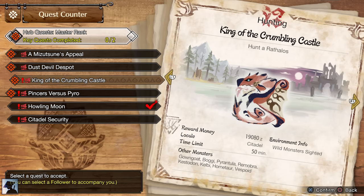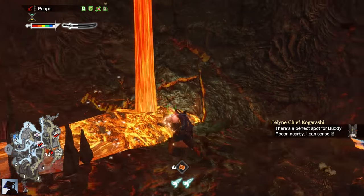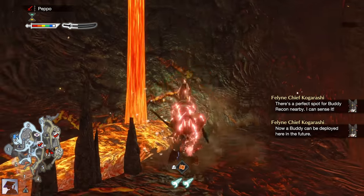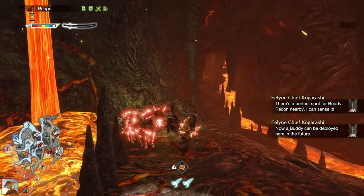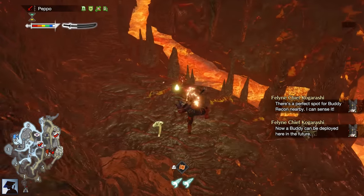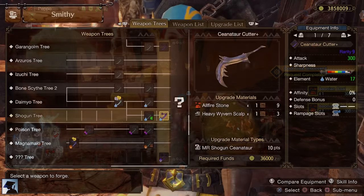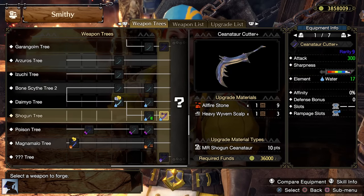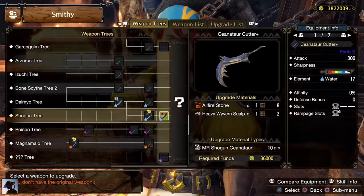The very first quest you should consider completing is Shogun Ceanataur. This quest takes place in the Lava Caverns, so as always when you discover a new Master Rank map, make sure to unlock the Buddy Recon Point and gather all the exclusive materials, including the Old Fire Stone, which will be necessary to craft the Ceanataur Cutter Plus. This is one of the strongest Longswords for this Master Rank, so be sure to get it as soon as you can.